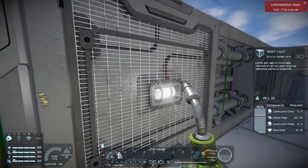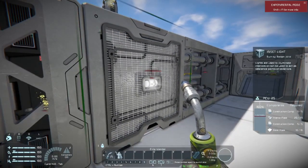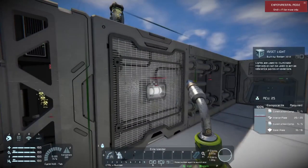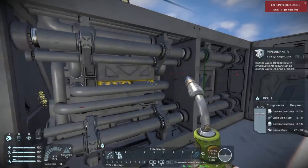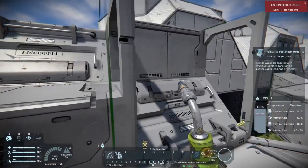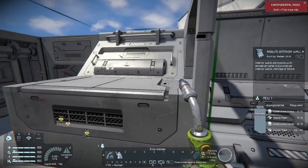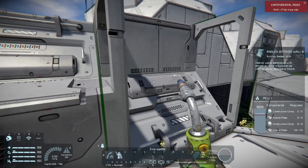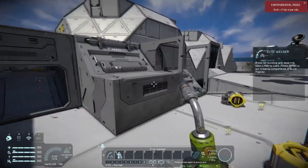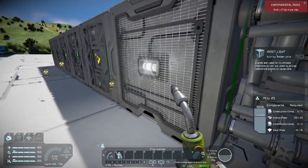We've also got this inset light block — an interior block similar to your interior floors that provides a light source. So you don't have to waste an area putting a light in; you can just slap this block in and there you go. We also have Pipeworks A and Pipeworks B — just decorative blocks to help you out. And we have Slanted Interior Wall A and B: one has reinforcing struts on it, one does not. Some of this will be DLC content you'll have to buy.